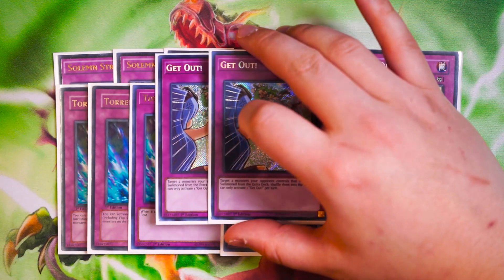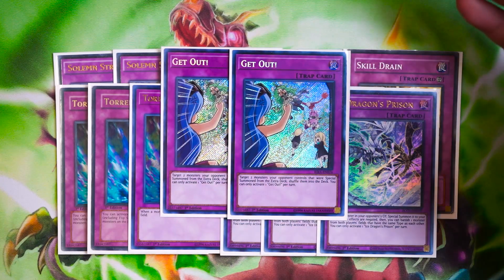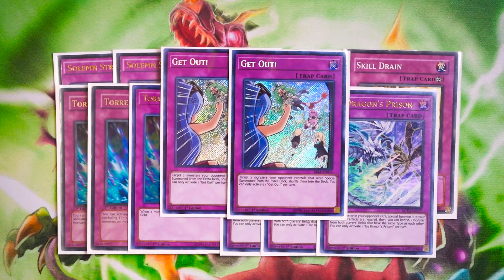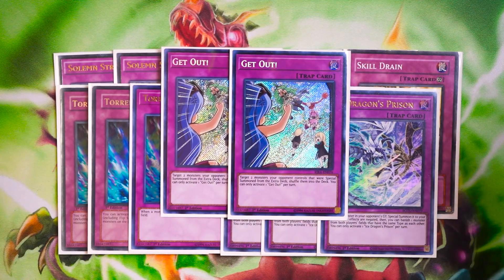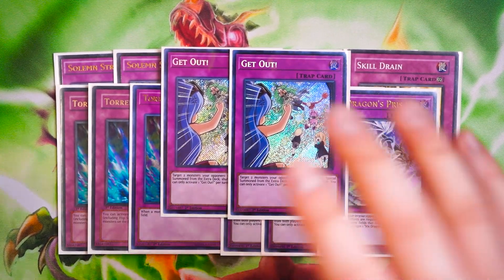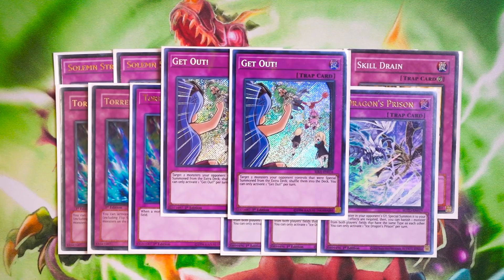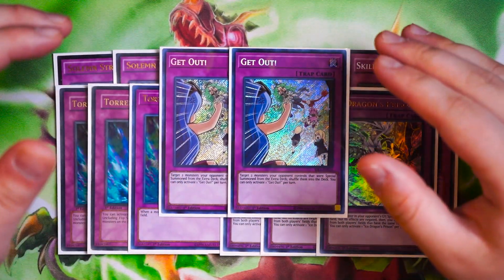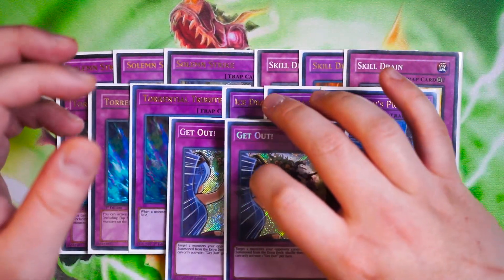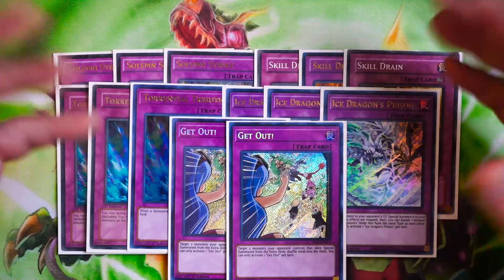Last but not least, I'm playing a new trap card called Get Out. With a lot of Phantom Knight players out there, Get Out is so powerful. It's essentially another Torrential Tribute for extra deck monsters — you target two monsters your opponent controls that were Special Summoned from the extra deck. They're going to try to negate it with Infinite Impermanence or any other negate, and then you chain Skill Drain to break your opponent's entire board. Or you go Get Out, they try to negate, Solemn Strike — your opponent loses their entire board. In a format where a lot of decks are extra deck reliant, Get Out becomes absolutely insane. It's just an additional board breaker card alongside Torrential Tribute.